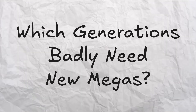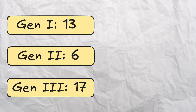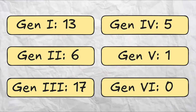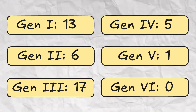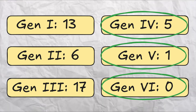So now the question is, which generation most badly needs a new Mega — not including the ones just confirmed to appear in ZA, and again excluding legendaries and mythicals. Gen 1 has 13 Megas, Gen 2 has 6, Gen 3 has a whopping 17, Gen 4 has 5, Gen 5 just has 1, and Gen 6 has no Megas. So we'll be theorizing 3 Megas from those generations that need them the most: one for Gen 6, one for Gen 5, and then one for Gen 4.